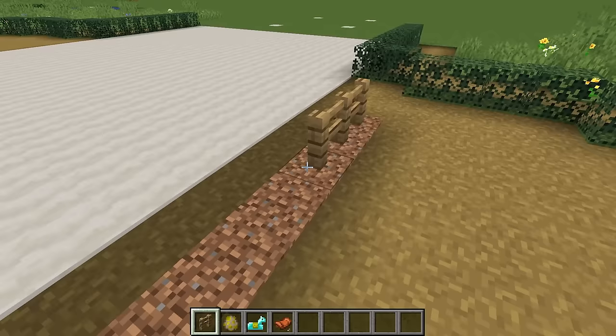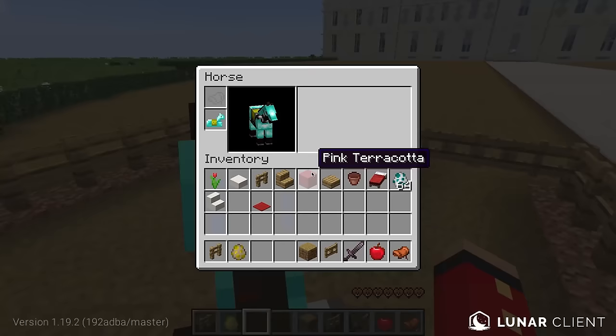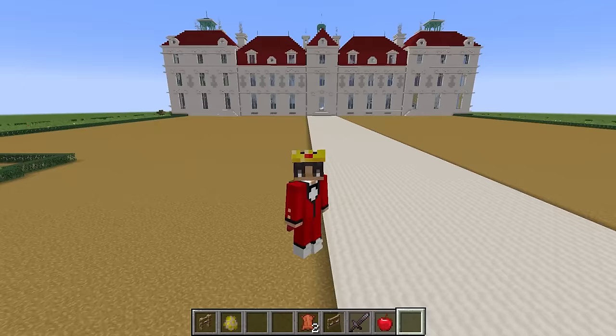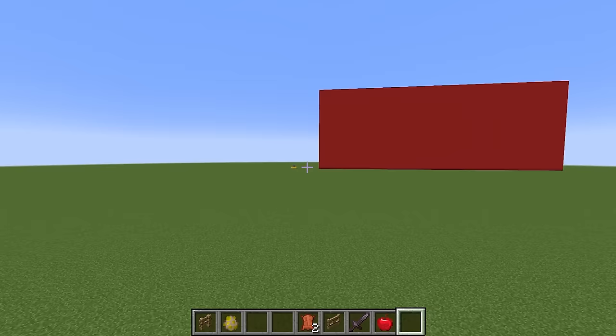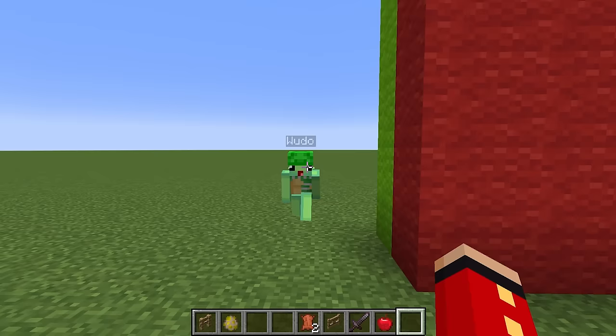You obviously can't have a castle without some fine horses, so for this last part let's add some horses outside. We'll have a few in front of the house so me and Wudo can ride them. Let's give this horse some diamond armor because it is a royal horse, and a saddle too. Now we have two horses and our build is basically done. Hey Wudo, just so you know there's like five seconds left — time is up buddy, come on.